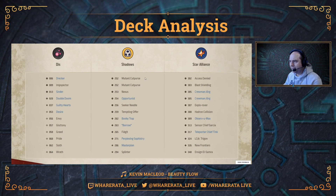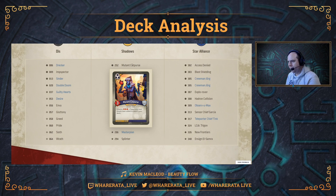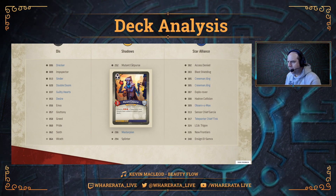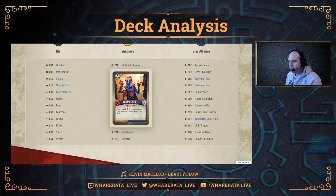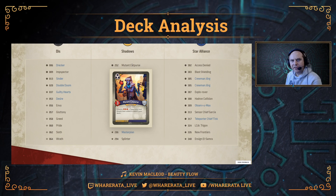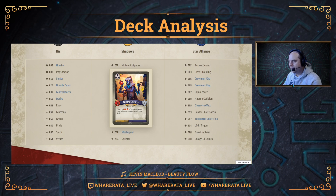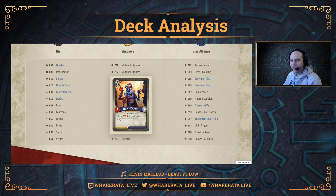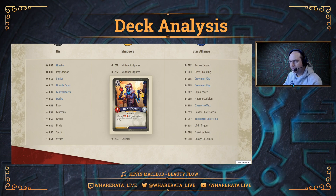Now let's have a look at Shadows. We've got Mutant Cut Purse, one of the new cards in Mass Mutation — a three-power creature. Nothing particularly special, although the artwork is nice, but it's put three damage pips into your deck. That's why there's so many enhancements in this deck. There are actually two Mutant Cut Purses, so you've got six damage pips going on to other cards as enhancements from this.